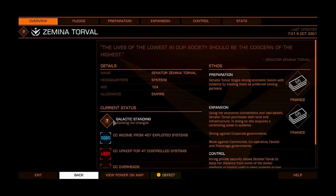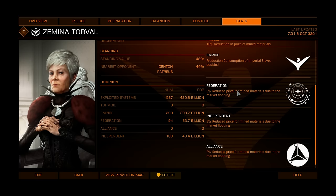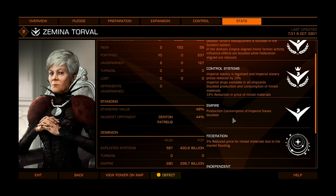Zemina Torval: imperial slavery is legalized and imperial slavery price is reduced by 10% — so Zemina Torval is the best place to buy imperial slaves. Imperial ships are available in all shipyards. Double production and consumption of mine materials, and 10% reduction in price of mine materials — so it's also a good place to buy palladium, gold and similar goods. Usually you want to trade slaves and back with palladium, but with 10% discount on palladium you won't be able to sell it at the same place where you buy slaves with 10% discount. If you want to buy slaves very cheap — around 13,600 to 13,700 — Zemina Torval is your best friend.